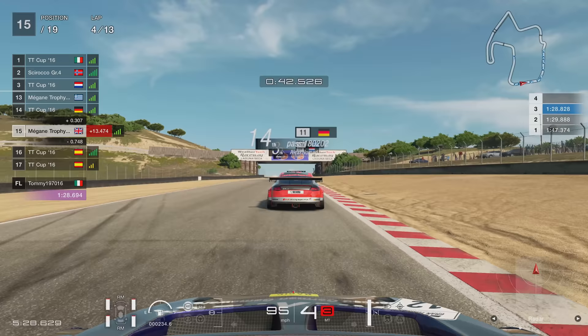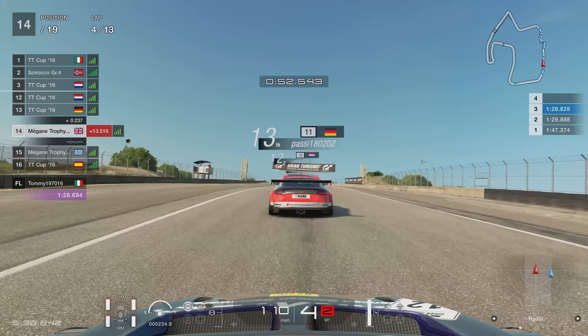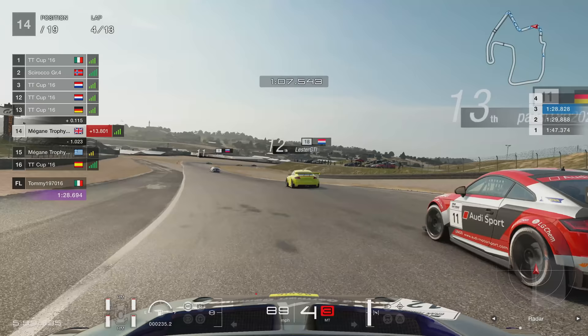Just going through this left-hander — probably the most deadly corner. As you can see, the guy from Greece, Alex, just proving my point: if you touch that sausage curb or go wide, you are just on the sand — it's just pure pain going through there. Going through the corkscrew — absolutely awesome. Probably one of the most famous corners in the world, if not the most famous. Absolutely wicked corner — you can't even see it until you're literally just about to dip into it.